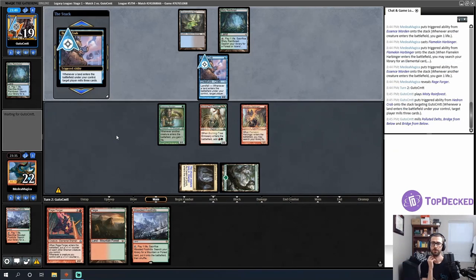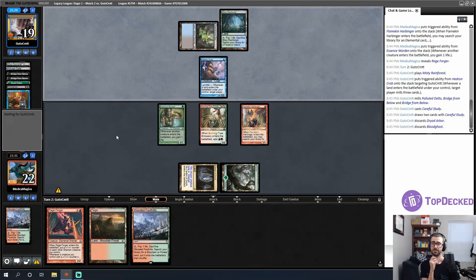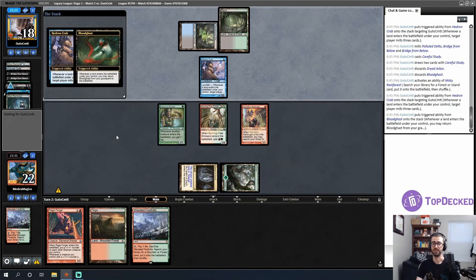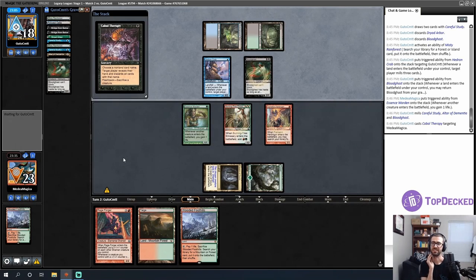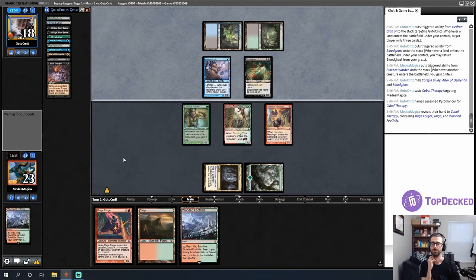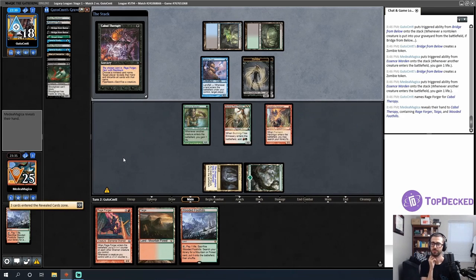Opponent does their milling — double bridges and a Careful Study. Opponent's start is strong. There's a Bloodghast, food for bridges. Those don't block, so we can safely make some attacks. Another Bloodghast. Then Seasoned Pyromancer — that's literally the one card I wanted them not to have. Now I'm going to sack it, get two zombies, but they get to take one of my Rage Forgers, which is obviously pretty clutch.